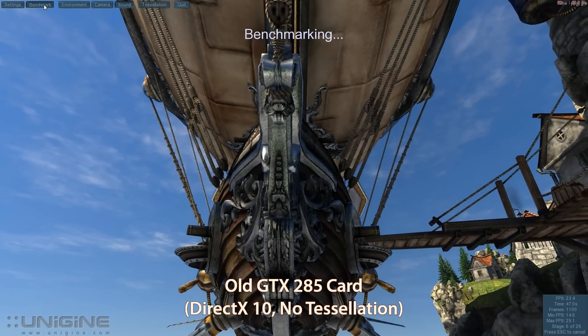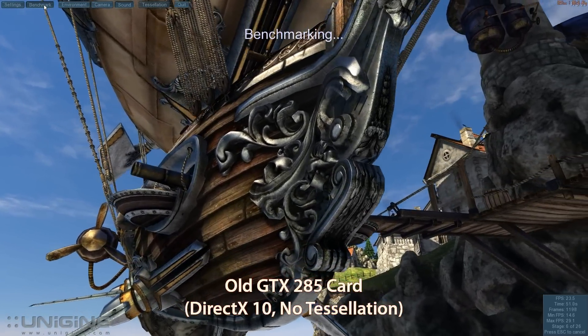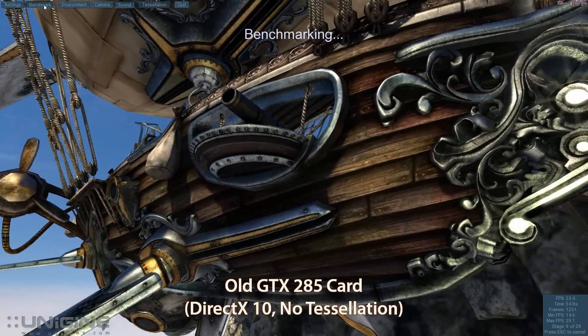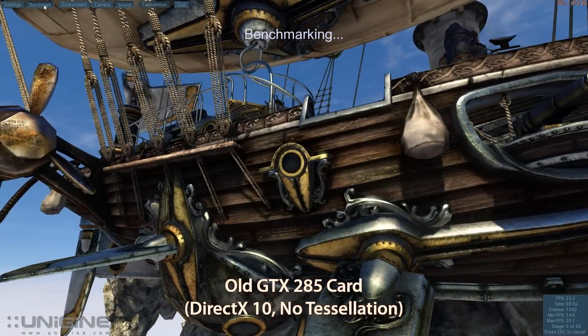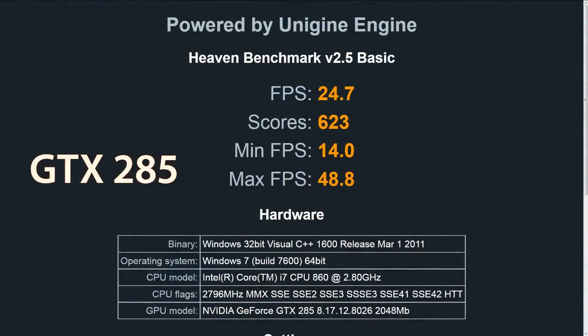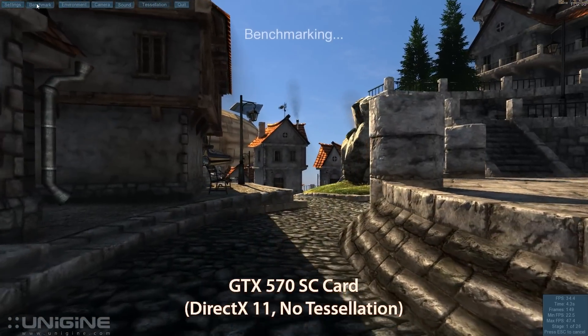Tessellation would actually add extra polygons and a whole new dimension to all of these surfaces. You'll see it coming up in a bit because we'll do these same scenes with tessellation on in the new card. So here's the performance of my old card using those scenes — I got about 25 frames per second out of that.